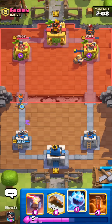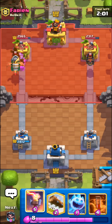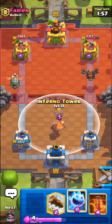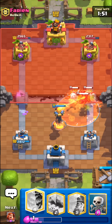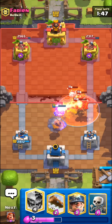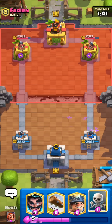He has to play something here on the Valkyrie — at least an Inferno Dragon or Barbs or something. We can just go with the Inferno Tower in the middle, should kill the Inferno Dragon and then the Lava Hound too. Easy poison. This deck has pretty minimal offense but the defense is pretty solid. We should be fine here — we do have E-Wiz too if he tries to go in for a balloon.